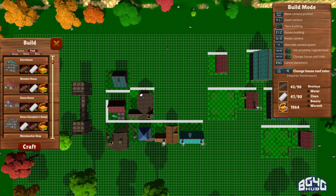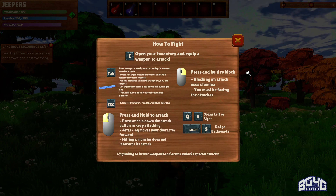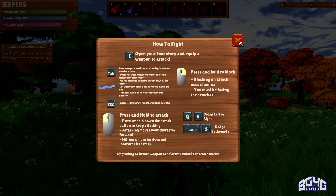We all know that simulators can start off overwhelming. But fear not — Hammerhelm has a fantastic tutorial system that makes you quickly familiar with the game. It shows you how to build your town, such as where buildings can be placed, how to open menus, and even gives you some advice for survival. It's also quite good at explaining the combat system, which is pretty basic but entertaining.